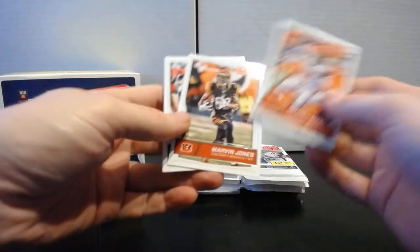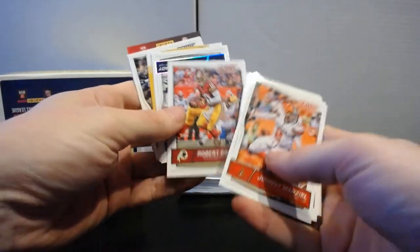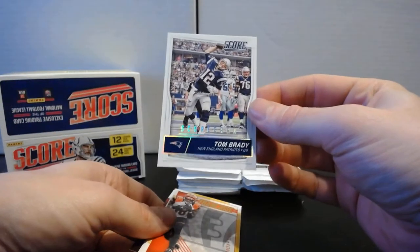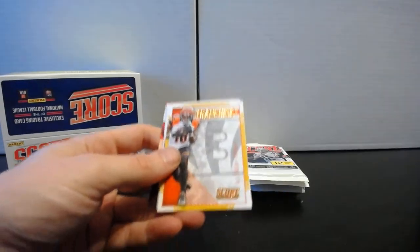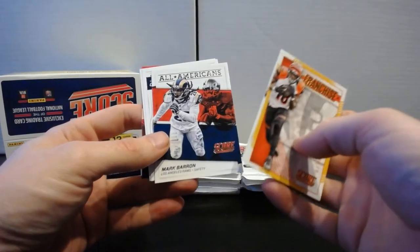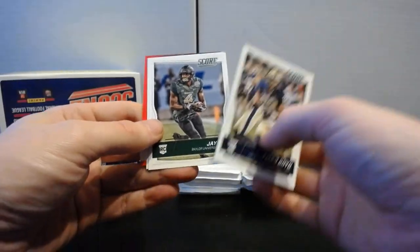Pack sixteen: Johnny Football, Marvin Jones, Andre Williams, Chris Conley, RG3. There's a nice parallel for you — Tom Brady Scorecard parallel. AJ Green Franchise, Aaron Rodgers Franchise, Mark Barron All-Americans. Rookies: Tyler Boyd, Jay Lee, and Kenyon Drake.